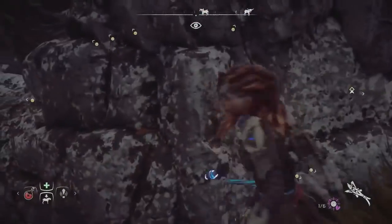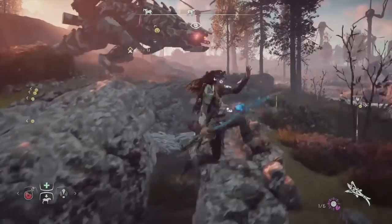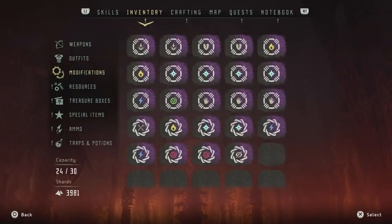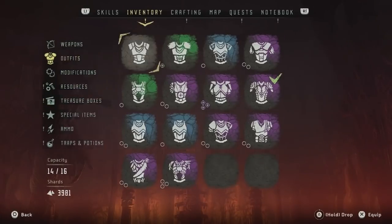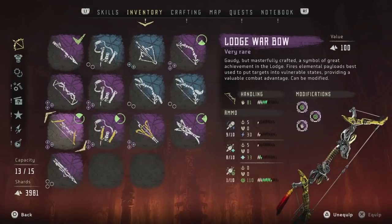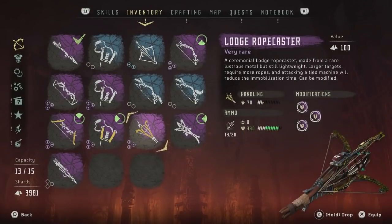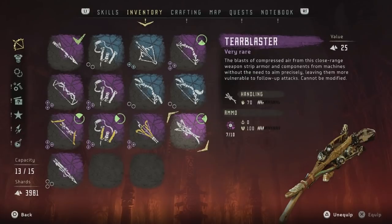The Tear Blaster is a weapon I haven't seen before. I got it after I completed the Hunting Grounds. That also got me the other best weapons in the game: the Lodge Warbow, the Lodge Blastling, and the Lodge Ropecaster. I made a video about that — go check it out. But I also wanted to make a separate video about the Tear Blaster because it's a super interesting weapon.